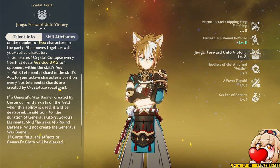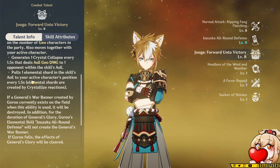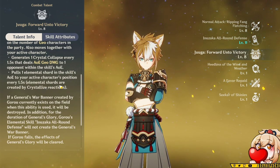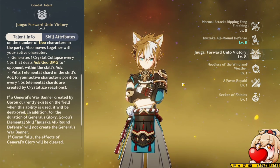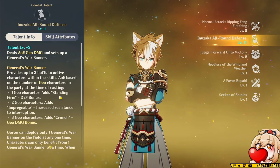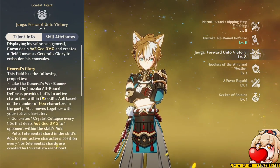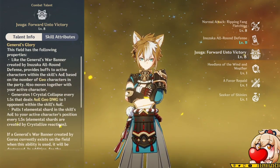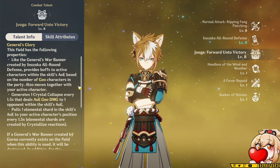The most interesting thing to me about the burst, aside from the buffs to the rest of your team, is that it pulls one elemental shard in the skill's AoE to your active character. So essentially, if you use his elemental burst, you automatically grab one of the shield shards you've generated with Goro. This tells me, combined with the up to three Geo units thing, that they actually want you to run an elemental character with Archaic Petra in some instances — which we'll talk about again in the artifact section.